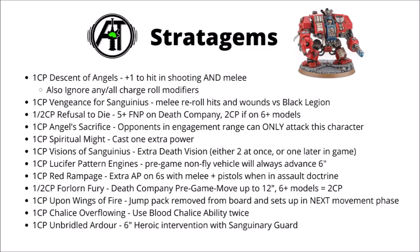Next we have Forlorn Fury, which is back and pretty much just as good as before. It now costs 1 CP on a unit of 5 or less Death Company, or 2 CP on one that's 6 or more, and you get a pre-game move of up to 12 inches, hopefully getting your Death Company far closer to the enemy and potentially in easy reach for a first-turn charge. Now Death Company are reasonably tanky with two wounds rather than one, they're far less of a liability to start on the board.